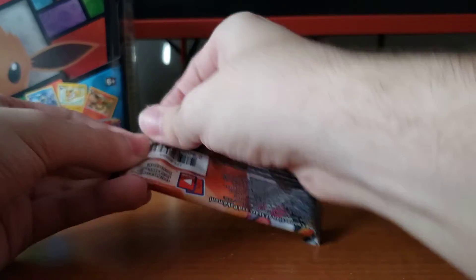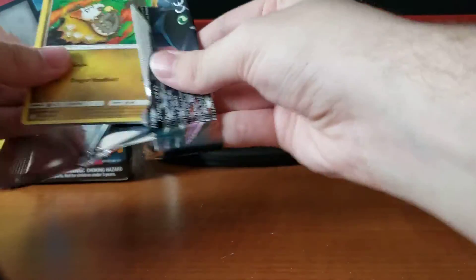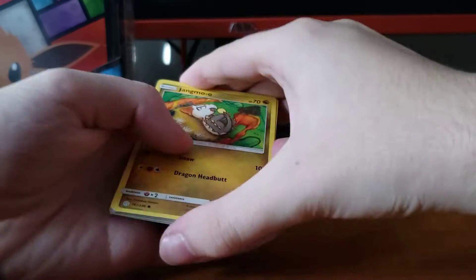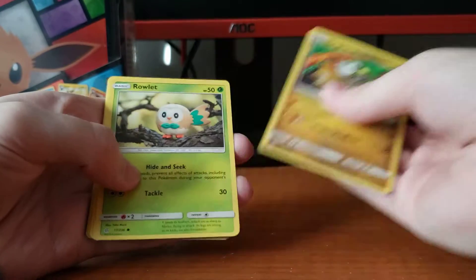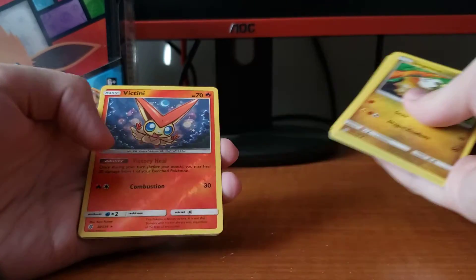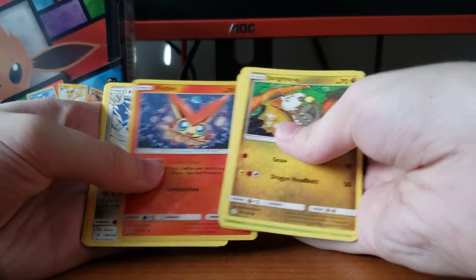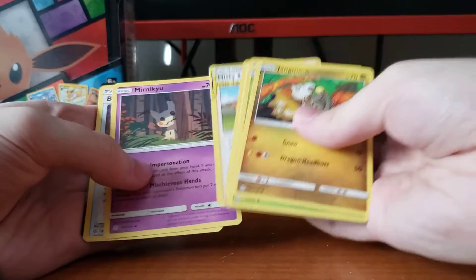Cosmic Eclipse — so far we're two for two on this ten. Jangmo-o, Ralts, Skull, Pikachu — very nice Pikachu — Teddiursa, Victini, and Alolan Sandslash. Got a nice tag team card there — Mimikyu and Beastite.